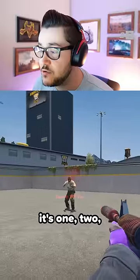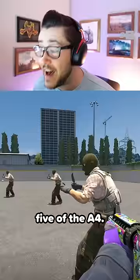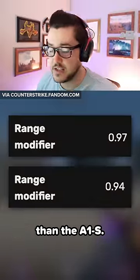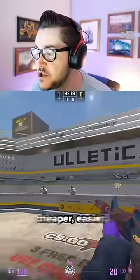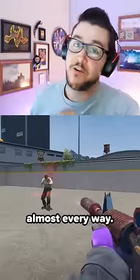And at close range, it's one, two, three, four shots to the body compared to the one, two, three, four, five of the A4. You'll see that the A4 has a slightly higher range modifier than the A1S, and there are technically ranges where a headshot and a body shot are not enough to kill. The A1S is basically just a cheaper, easier to use death ray that outclasses the A4 in almost every way.